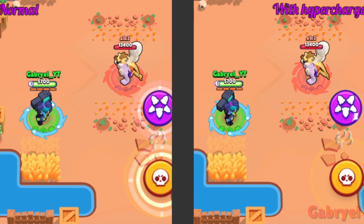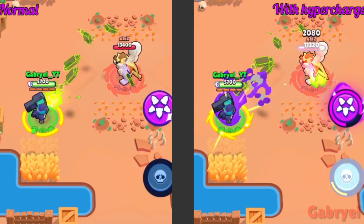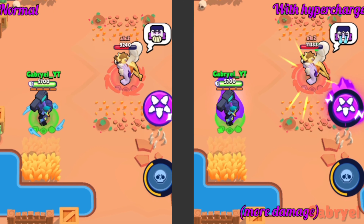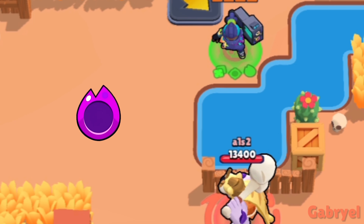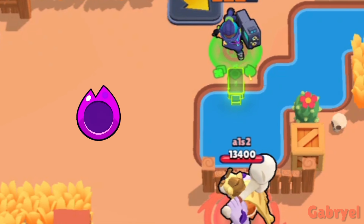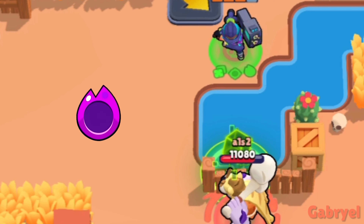Brock. This side-by-side comparison says it all. One more thing: if an enemy is right behind a one-block-thick wall, Brock can deal damage behind that wall.